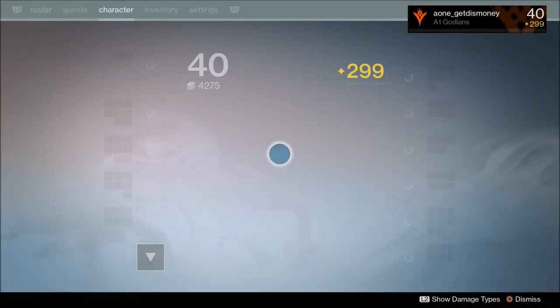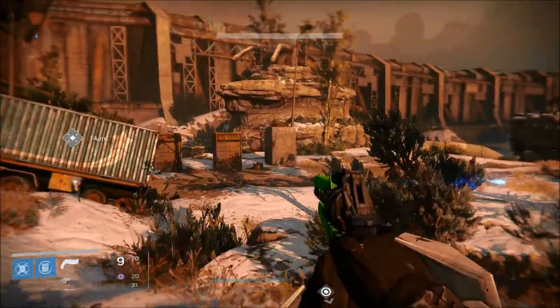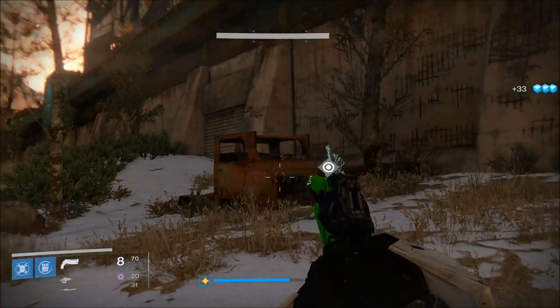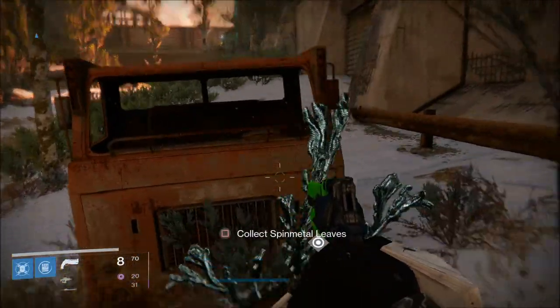There are a couple of things you can do to make this process go faster. If you're playing as a Night Stalker hunter, you can use the King Scout perk, which makes it easier to find materials on any planet. Another way is to use a weapon with the Relentless Tracker perk — every time you get a kill, it gives you enhanced motion tracker resolution for a short time, acting as a mini King Scout perk. Equip that weapon, get a kill, and you'll see materials pop up on your mini map, though it only lasts a short time per kill.